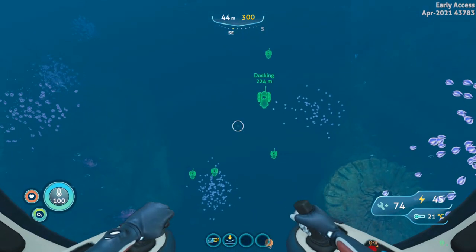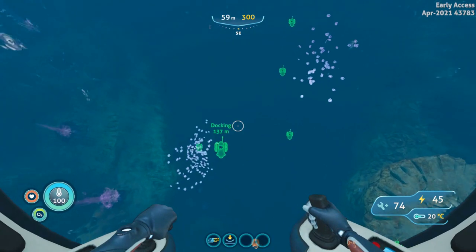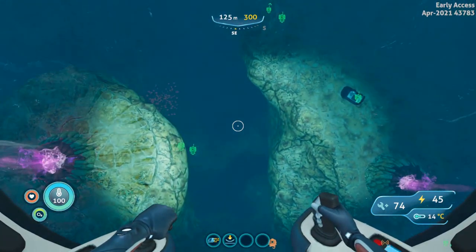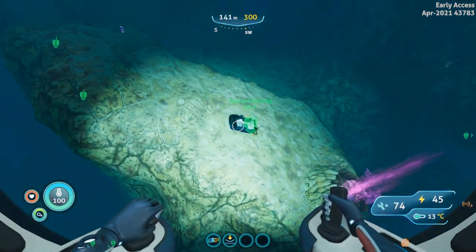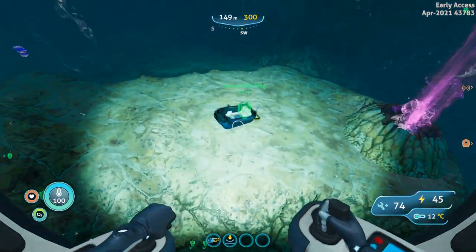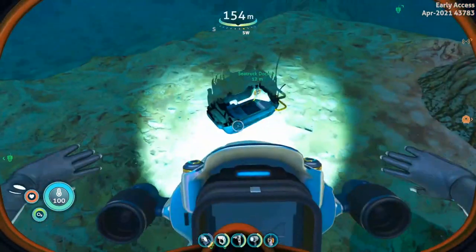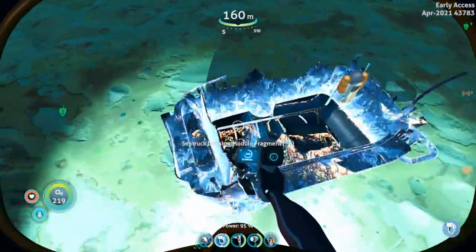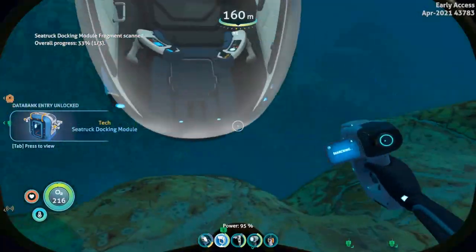So what we're going to do is descend down into the deep purple vents biome. As we go down, we've got one piece in easy access right here, so we'll grab this one. First fragment scanned.